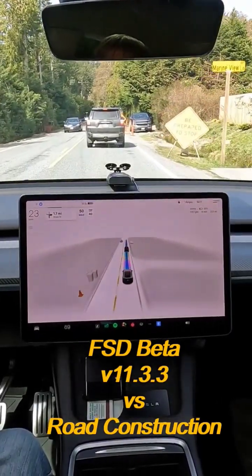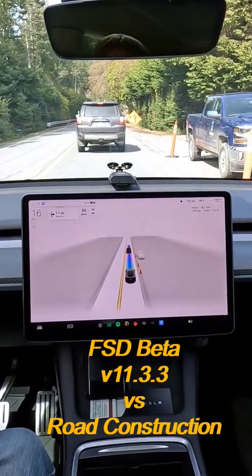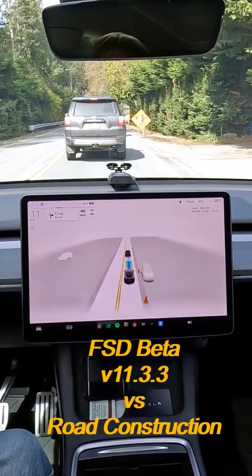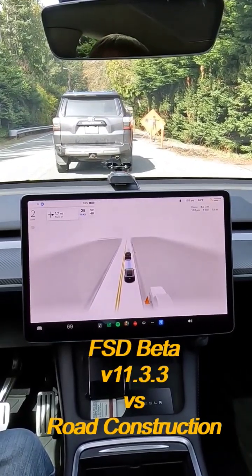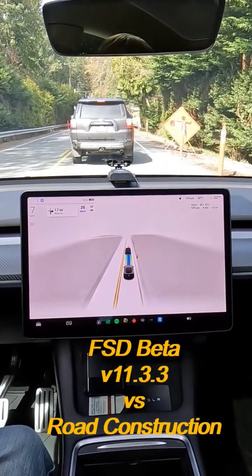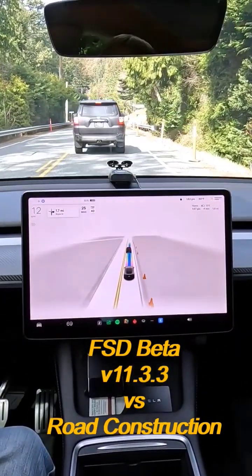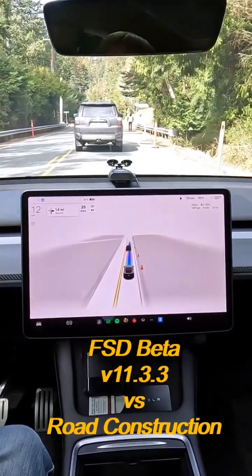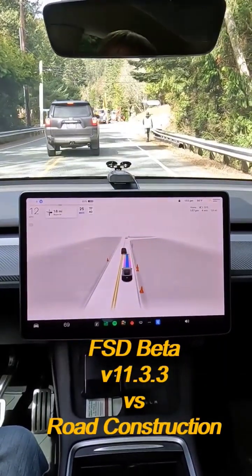So let's see how FSD does. We're going to have a flagger and we're going to see how it behaves. We're going to turn our speed down in preparation for this, so we're going slow by them. We're going to see how the car behaves and we're going to be ready to take over at a moment's notice, but we're going to see if it can follow instructions.